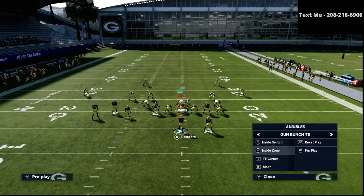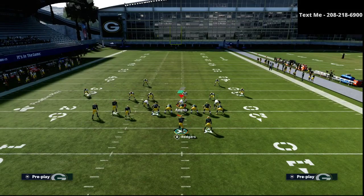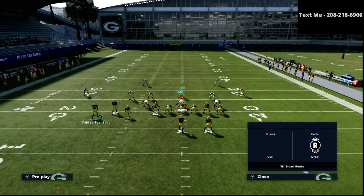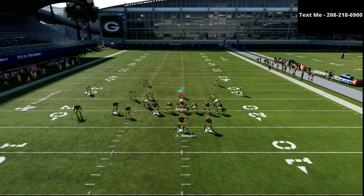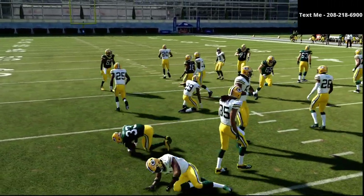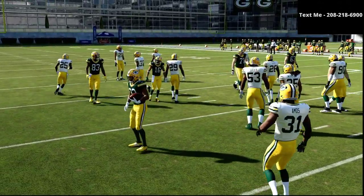The next play is Inside Zone. The beauty of Inside Zone is we want to make it look exactly like everything else we're doing — do a couple of fake hot routes, motion the receiver to the left, and then just run it. Good blocking and a very simple inside zone run play.